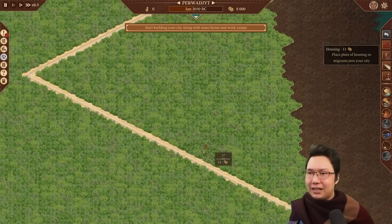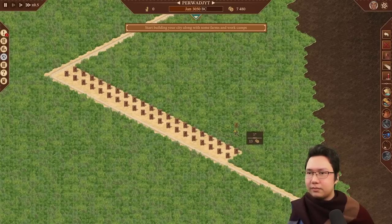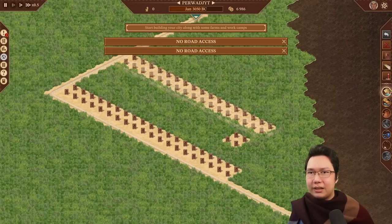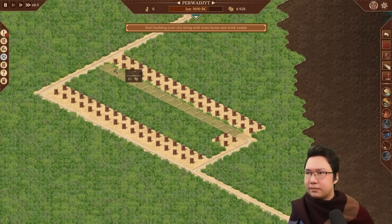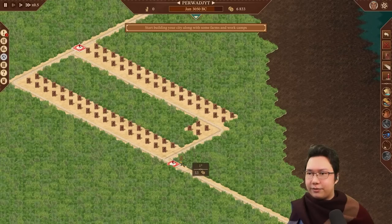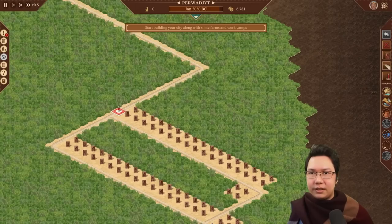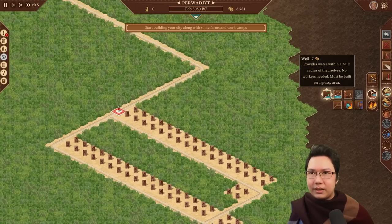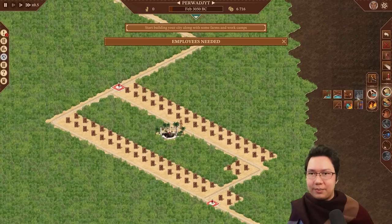Let's get a city going. I tend to build around here so let's do a nice long road — that might be a bit too long, let's shorten it somewhat. I'll roadblock there and roadblock there, make sure we have some houses there, and then get the essentials down. Water supply — that doesn't have to be anywhere specific — let's put it there.